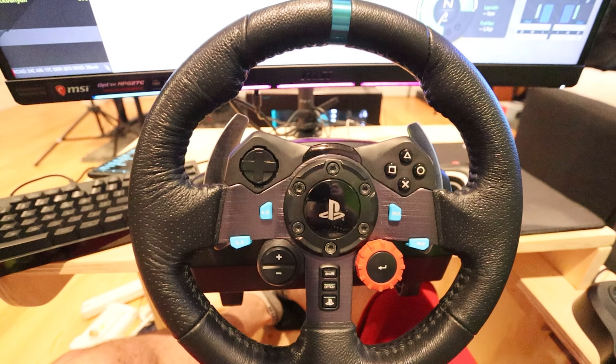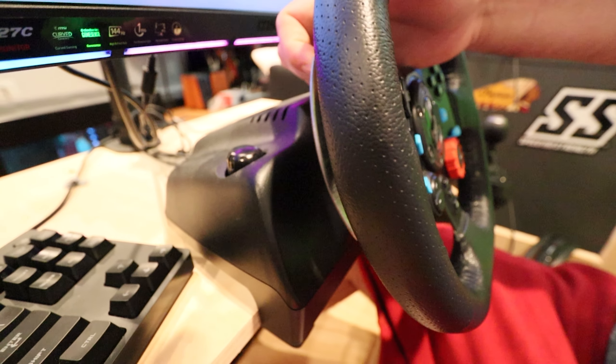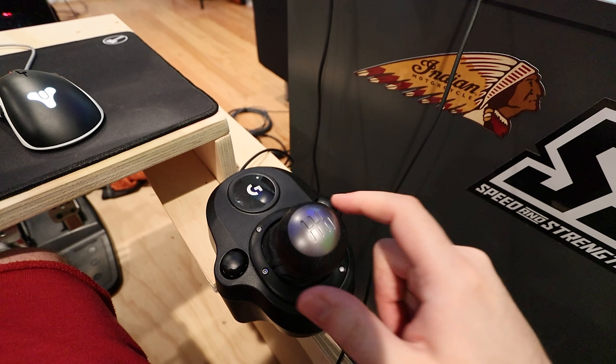With the Logitech G29 you get the wheel with paddle shifters behind it and you get three pedals: clutch, brake, and acceleration. If you want to get the manual stick shift, it's an extra $60.